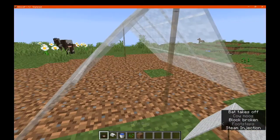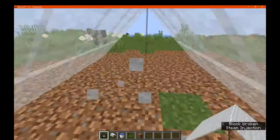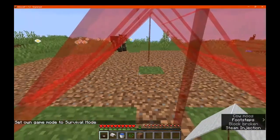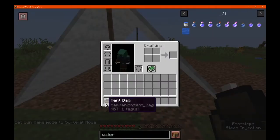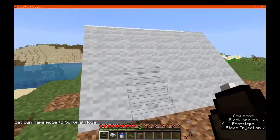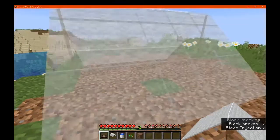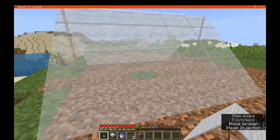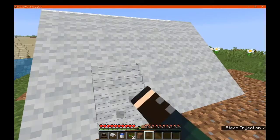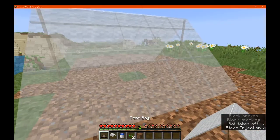So now that it's been placed, we can actually try this in survival to see if it consumes it to place it out in the world. You can see it just removes it from the tent bag, not the other tent. You can just break these to then get it back in the bag — you don't have to use a tool or anything, just break it. You don't have to use the tent bag either; doing it empty-handed, you can see it goes back into the tent bag so you can reuse it.